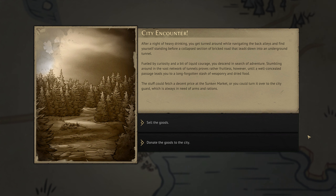...a collapsed section of brick road that leads down into an underground tunnel. Fueled by curiosity and a bit of liquid courage, you descend in search of adventure. Stumbling around in the vast network of tunnels proves rather fruitless, however, until a well-concealed passage leads you to a long-forgotten stash of weaponry and dried food. The stuff could fetch a decent price at the sunken market, or you could turn it over to the city guard.